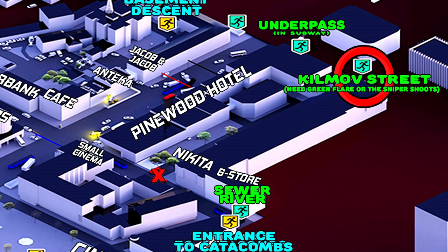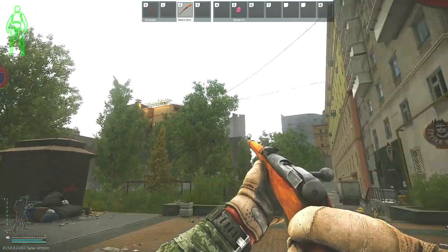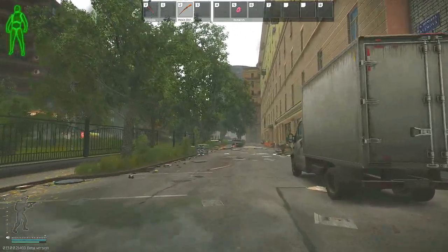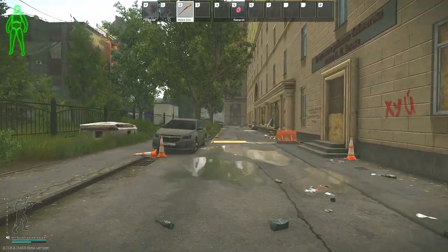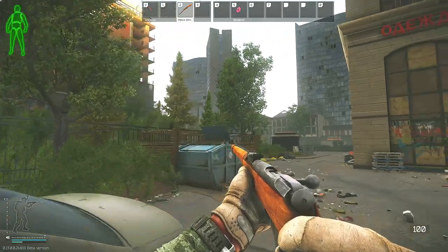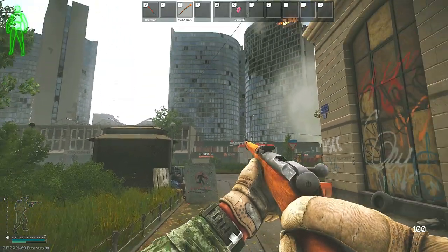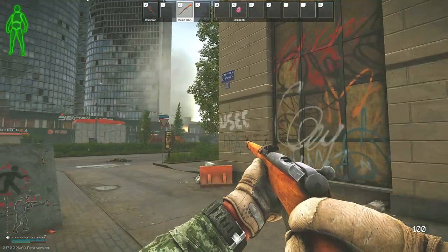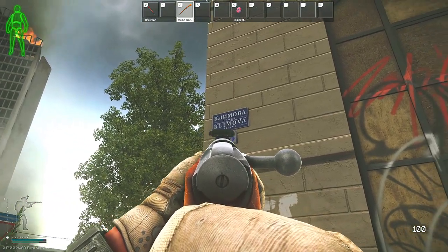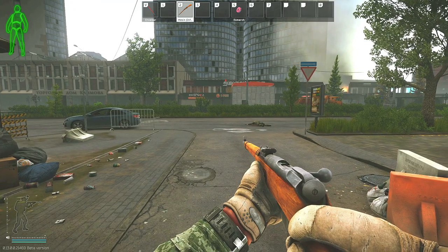Lastly, we're going to the Kilmott Street extract. My PMC will be starting next to Nikita's store — you can see his face on the two logos. We run along the building with Nikita's store all the way down until we hit a Russian sign. Stay in between these buildings and the Pinewood Hotel. Once you hit that sign, be warned: if you go past it without a green flare, you will be shot dead. You and or your friends need at least one green flare for your group to shoot up towards these huge buildings, which will allow you to go forward into the extraction zone. I can't tell you how to get the green flare right now, but once I find out I'll make a guide. Hopefully you were able to use one of the other extractions and get out with all your items. Thanks so much for watching, and have a fantastic rest of your day.